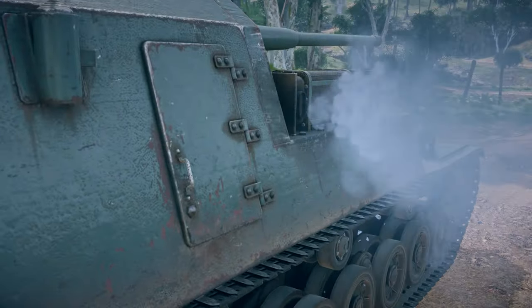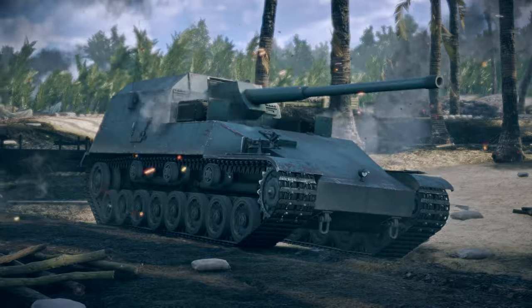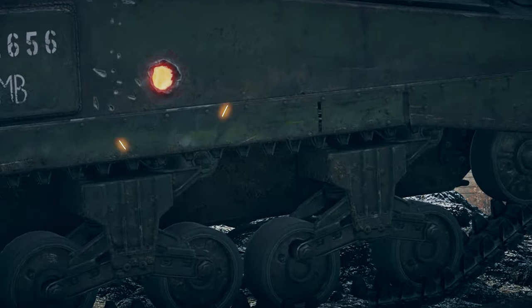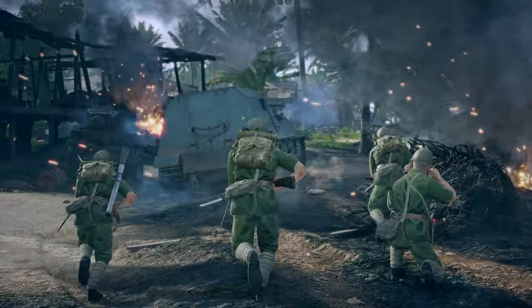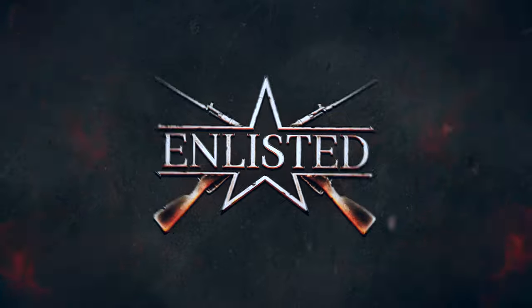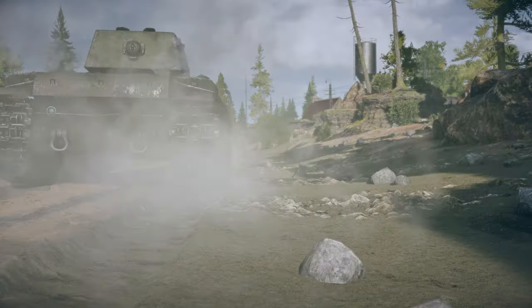It seems that all of Japan's steel went into this monster — the incredible Hori self-propelled gun with unmatched protection and firepower. With its 105 millimeter gun it can easily go right through Shermans, and in return, good luck trying to penetrate its 225 millimeter armor. Japanese commanders, it's your turn to laugh wickedly.